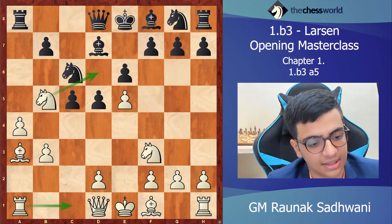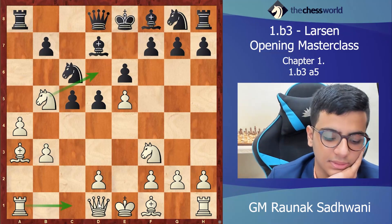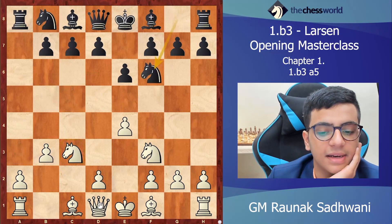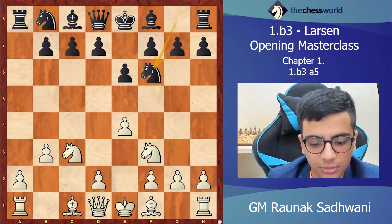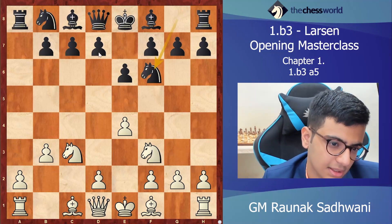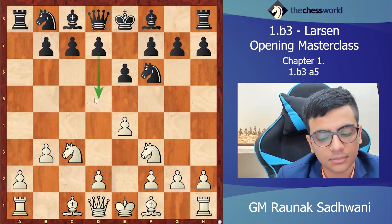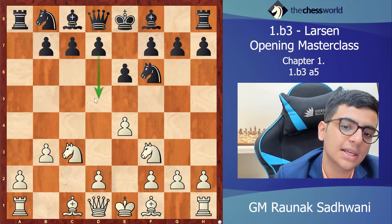He tries to develop with bishop d7, but knight d6 is threatened and rook c1 is threatened. Now let's see the main line, which is knight f6 — a very interesting move. He just develops the piece and maybe tries to play d5 at some point. White has three options here, all of them being very interesting.